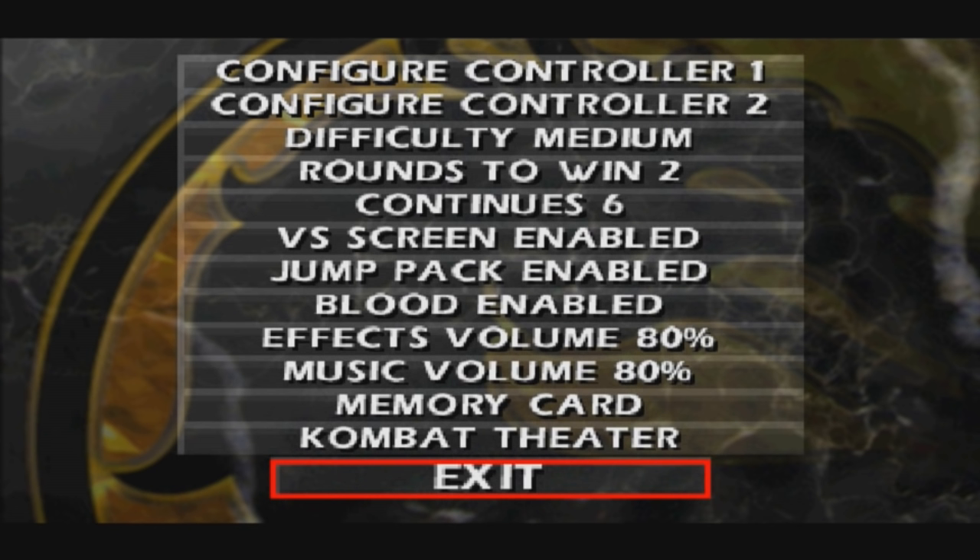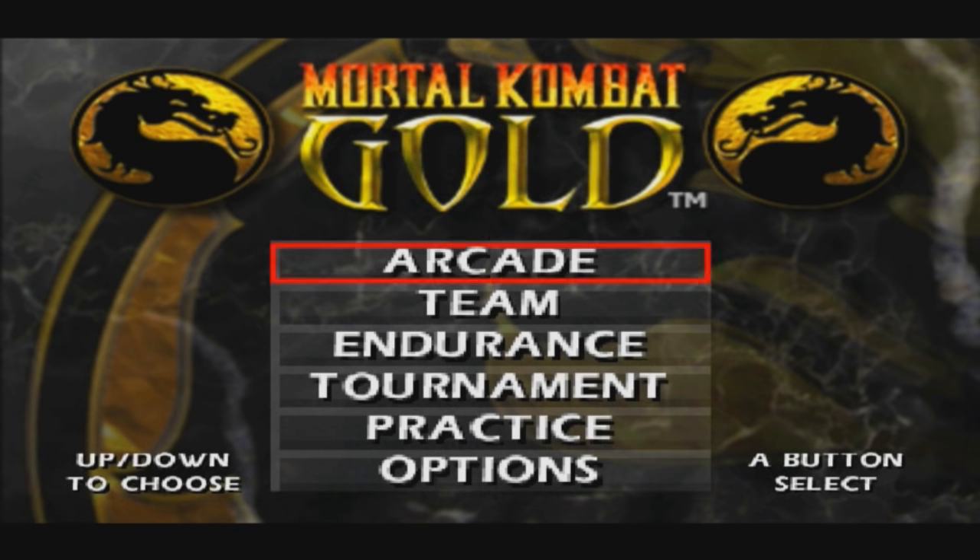His combos can just go on forever. He's got that teleport punch — forward, forward, low kick. You can spam that the whole game and the AI cannot do anything. It's just ridiculous, he's overpowered. I will play as him, but first — because this is Mortal Kombat Gold — I want to play as Kung Lao, my main man. So let's go ahead and do this.